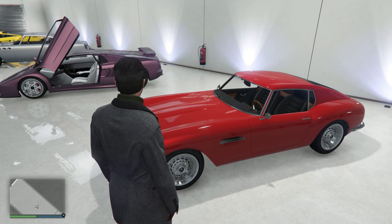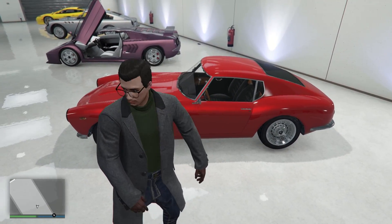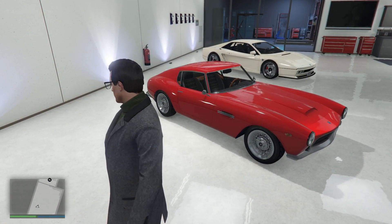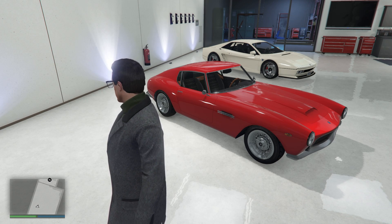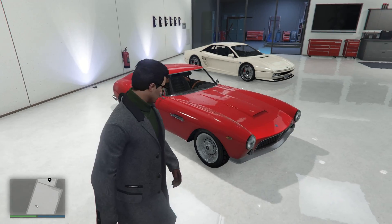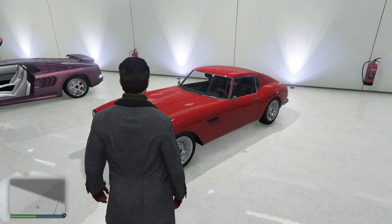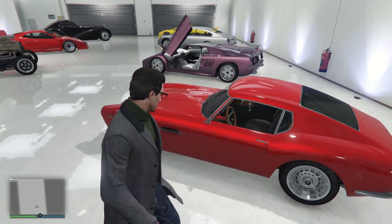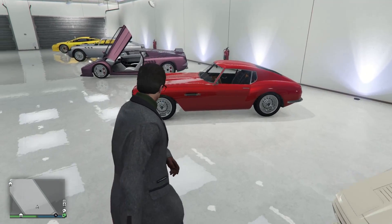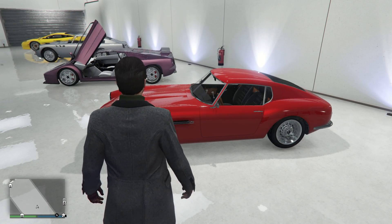Moving on, we've got my 250 GTO SWB. I think I had a livery on it last year for many years — I might put it back on. It kind of looks too boring. I feel like ones with livery in real life are more iconic, more valuable, and more recognizable. It is recognizable — you can just see it's a 250 GTO SWB. But for in-game purposes I feel like putting a livery back on would look nice. It's also in Rosso Corsa — the crew color I put on pretty much all my Ferraris.